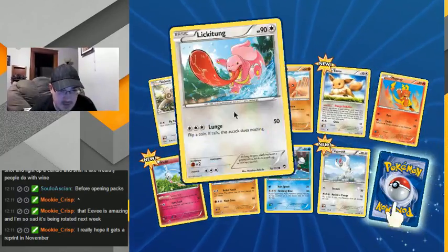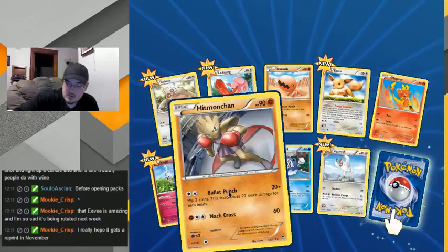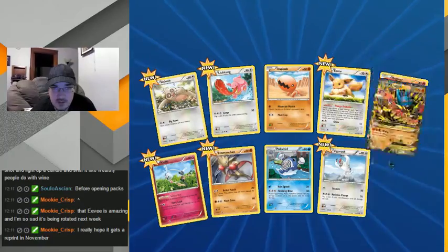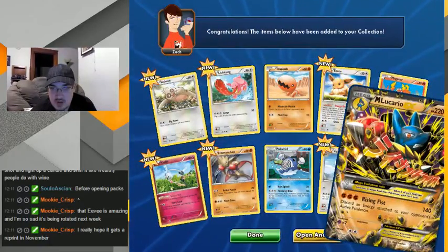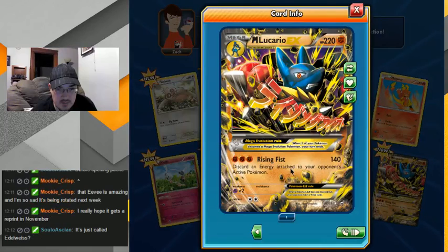Hey, Hitmonchan — I haven't seen him in a long time. Oh snap! Discard an energy card — guaranteed 140 damage. Dang! I guess it's just called Idle Vice. Not bad, I'll take that.